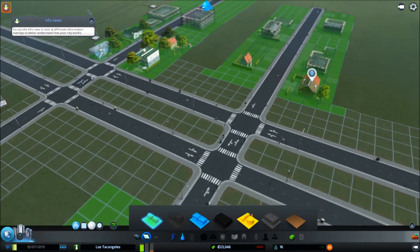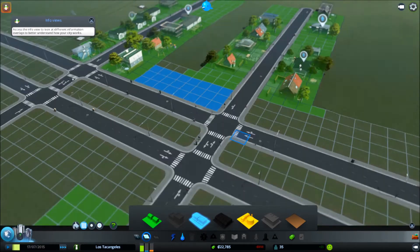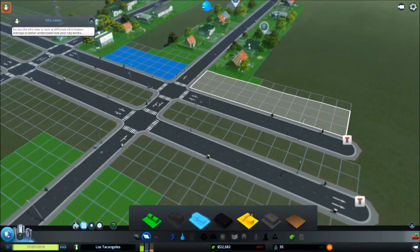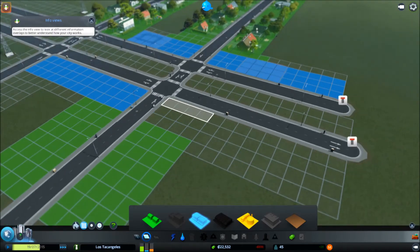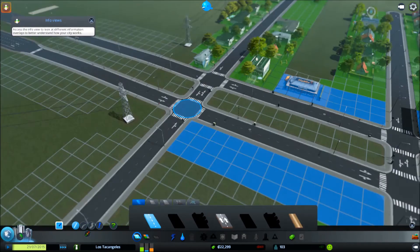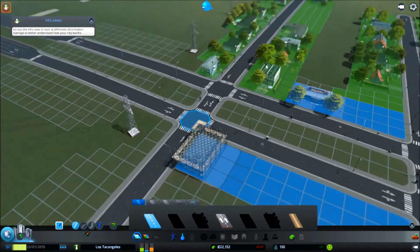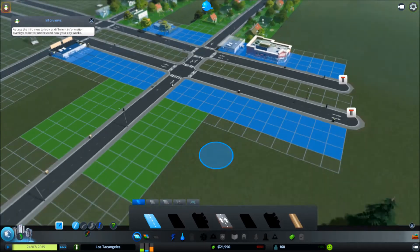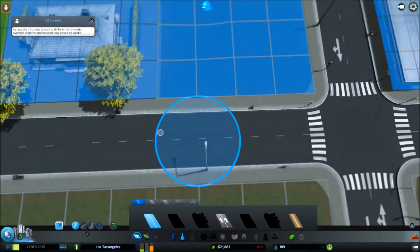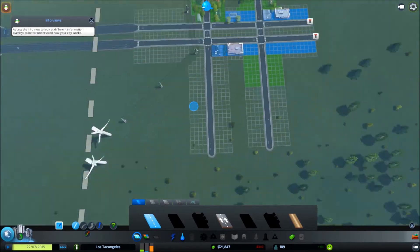These roads are going to have to be updated — I know for a fact this is eventually going to get very busy. I want to get these going as six-lane highways, one-way highways at some point. But right now that's not a problem because we don't have those unlocked. You can hear the ambiance from the city — check that out.